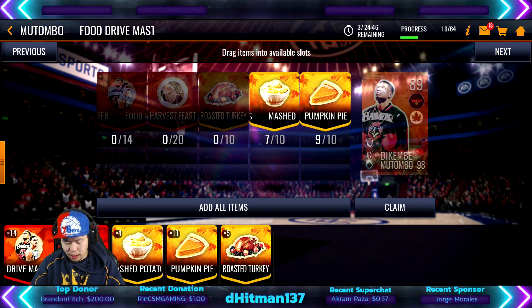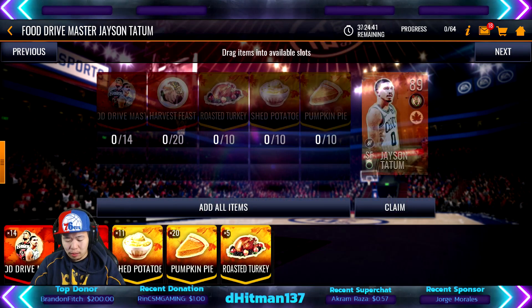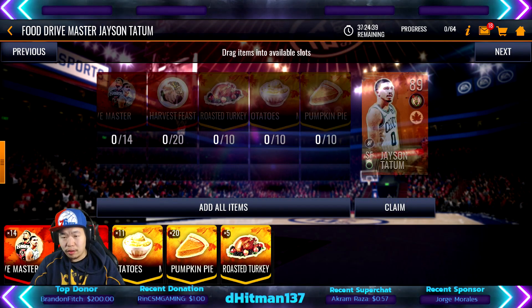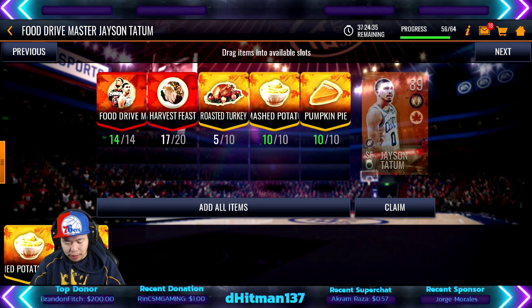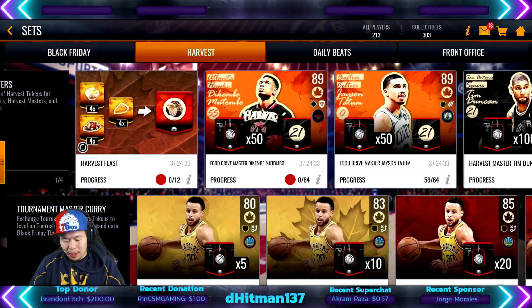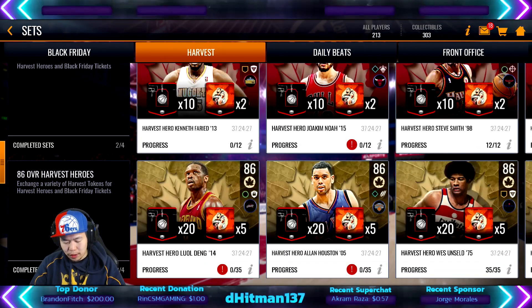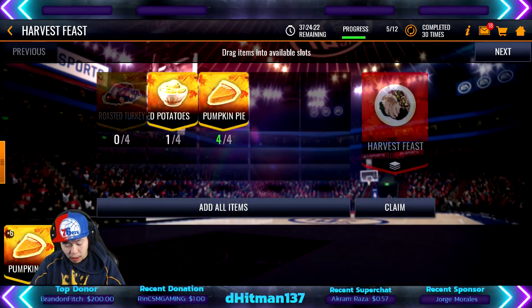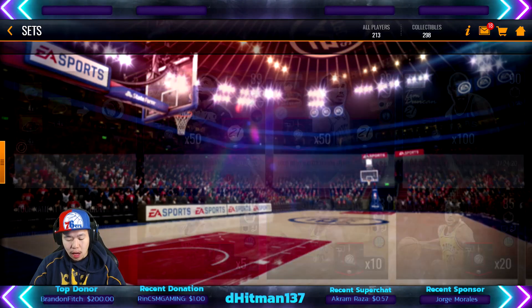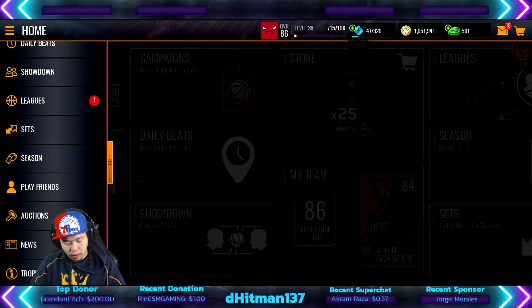I spent 80 tokens. I'm going to see what else is coming out — I think the event ends tonight, not 100% sure. We might get Jason Tatum, I don't think we'll finish Mutombo. We might get one more 86 overall though. I'll be grinding out the roasted turkey and pumpkin pie collectibles. Let's go do a quick gameplay — we'll do some head-to-head showdown.